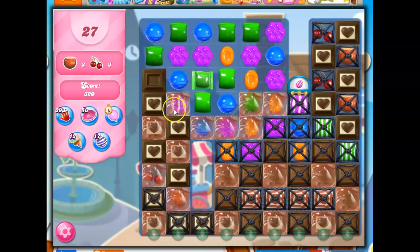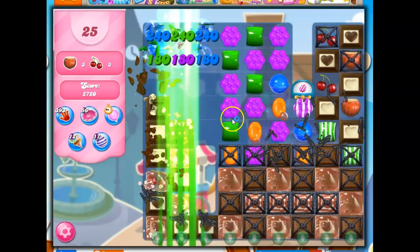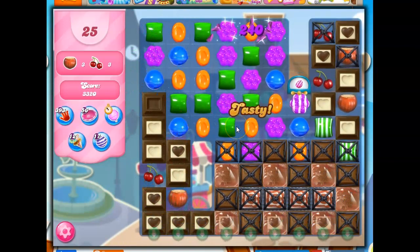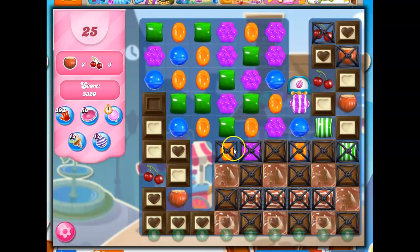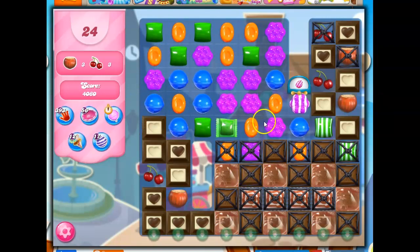I'm going to take a risk — take this marmalade off, hoping the chocolate doesn't grow and cover this over. I would really love to get a striped-wrapped combo. There we go, so now I can take that out. Beautiful. I'm going to make a wrapped candy because wrapped are just so brilliant at not only taking out the licorice locks but then taking out other things. I could do stripes — that might not be bad, this way, this way — but I like these wrapped candies, and hopefully I'll get more opportunities to make more combos.